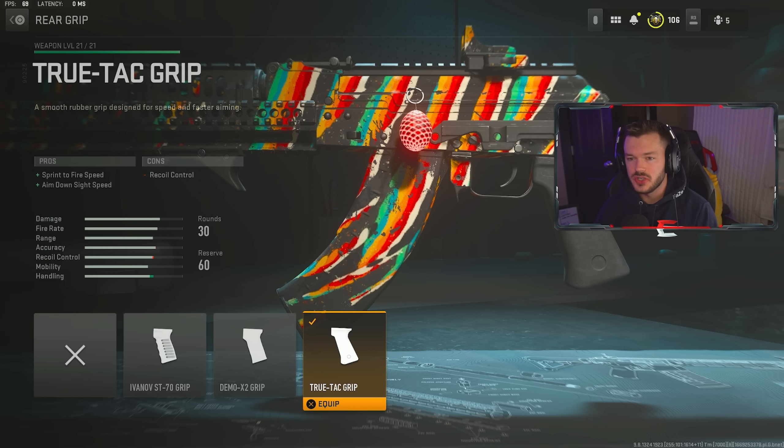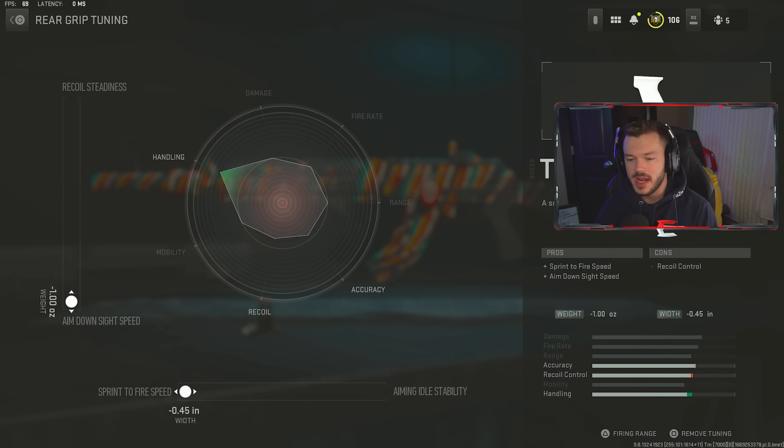Next up in the rear grip section, we've got the True-Tac grip for sprint to fire speed and ADS speed. Got to speed this gun up a little bit, you know? The True-Tac grip has just worked out great for me any time I run this. Tuning on this is straight up for ADS speed and sprint to fire speed — max those things out — just to make us as agile as possible.